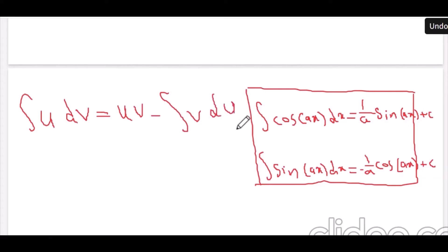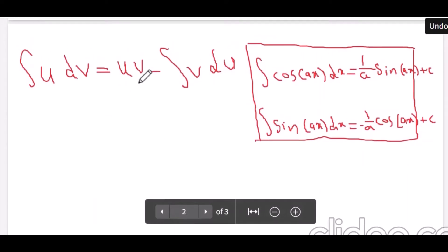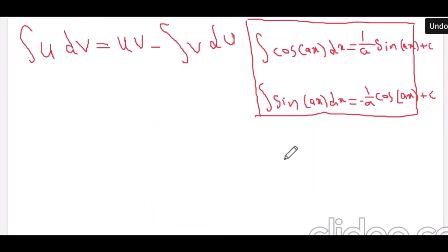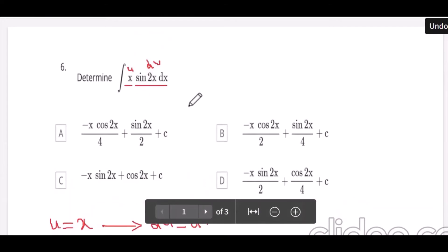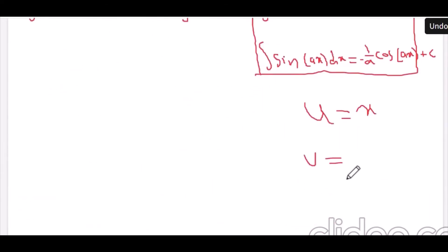Now we can apply it to the formula. To make it easier, I'm going to write the given values. We have u equals x, and v equals minus 1 over 2 cosine(2x).